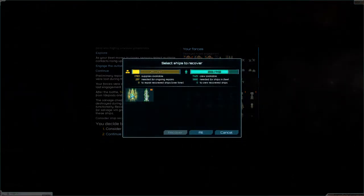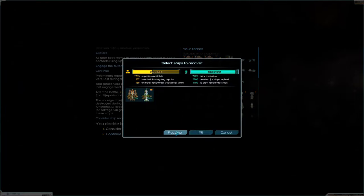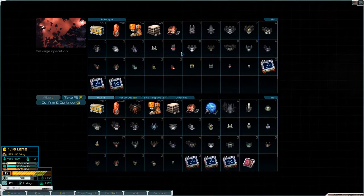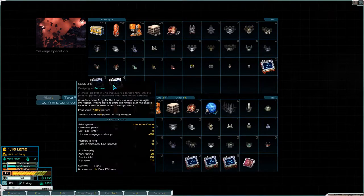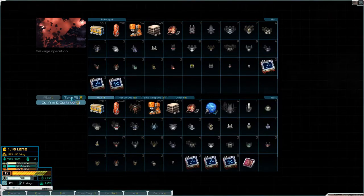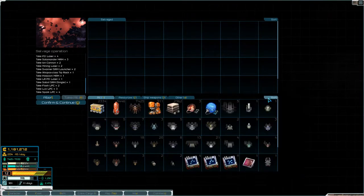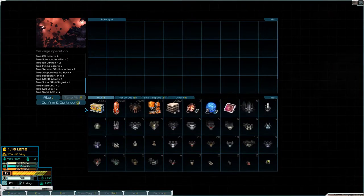Consider ship recovery - we'll recover both of them. Pick through the wreckage: a gamma core, plasma cannon, tachyon lance, and some remnant fighters. Not half bad.